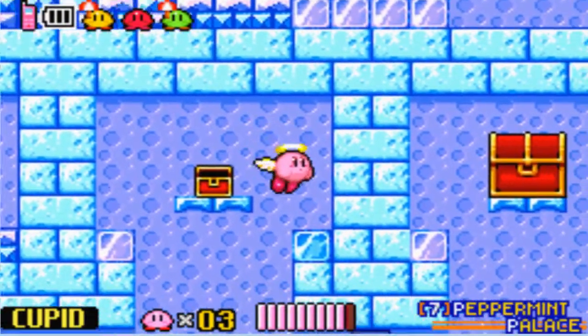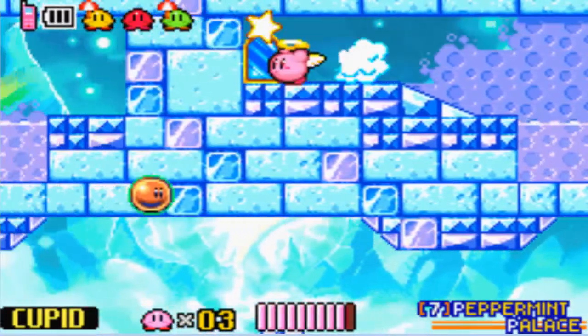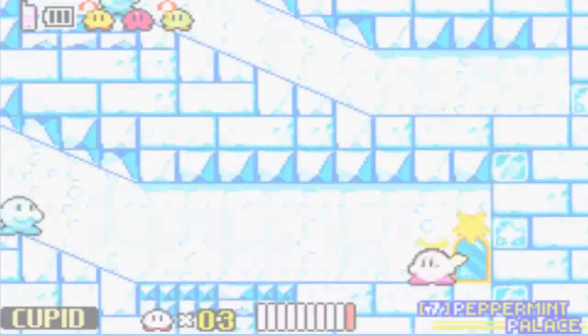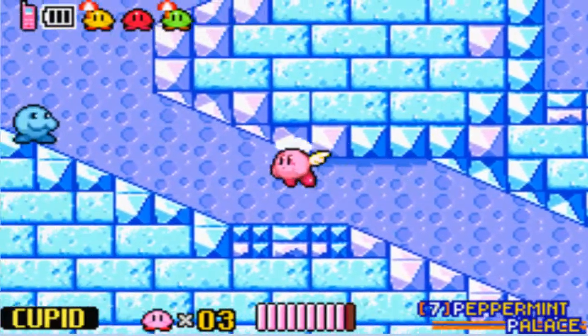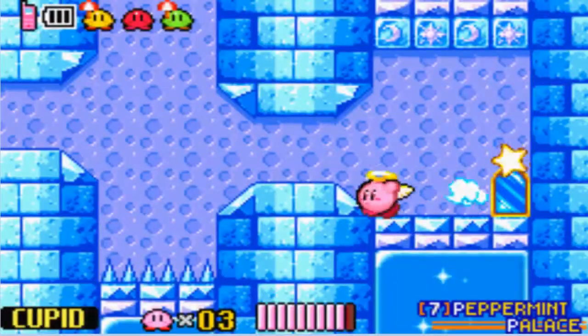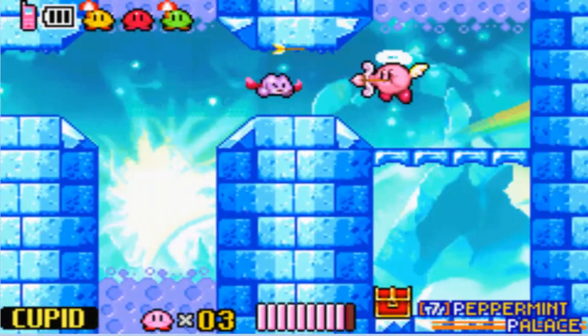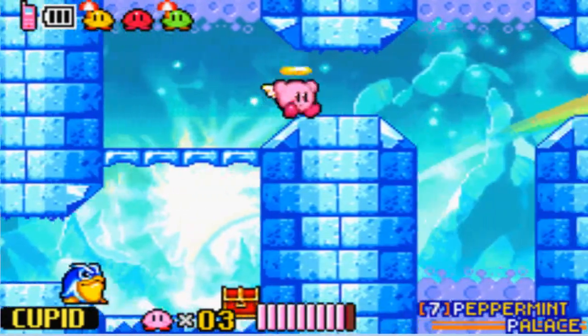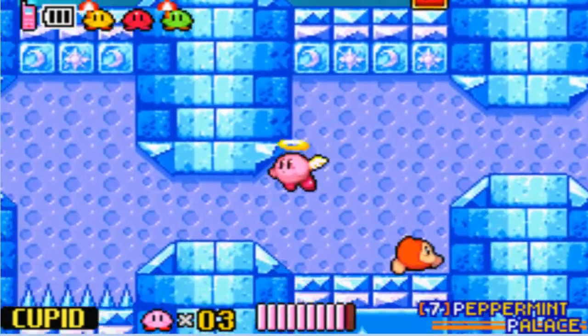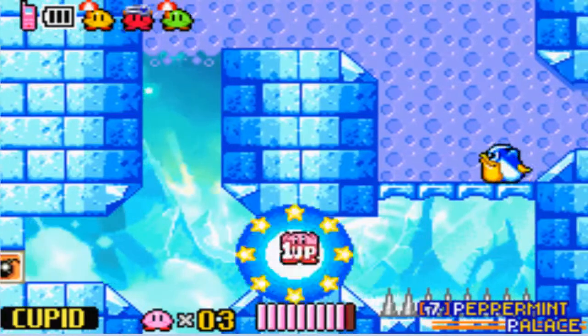I need to backtrack a bit. I am slightly lost. World 7 is one of those worlds that I despise because I get lost easily. I'm going to go a different route this time. Let's go in this mirror — this looks right. The keyword there is 'looks.' I don't actually know if I'm on the right track. All I know is I'm Cupid Kirby and I can fly.